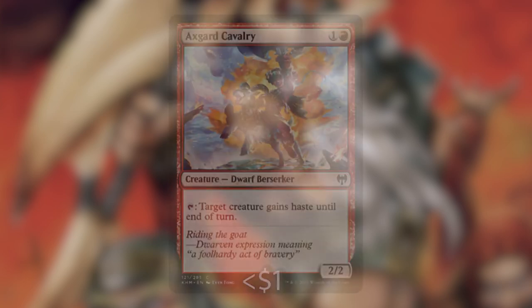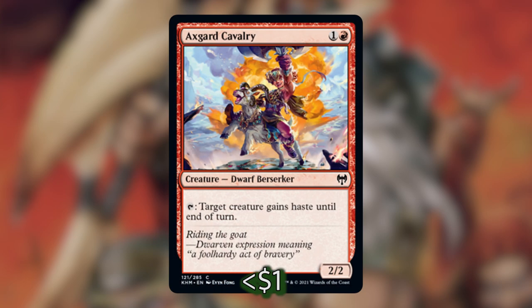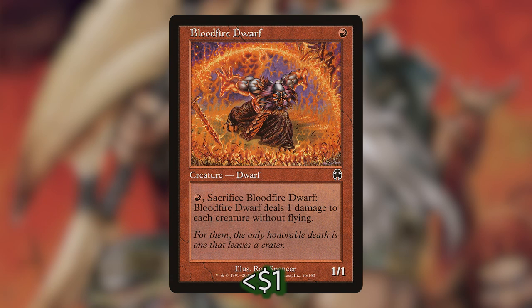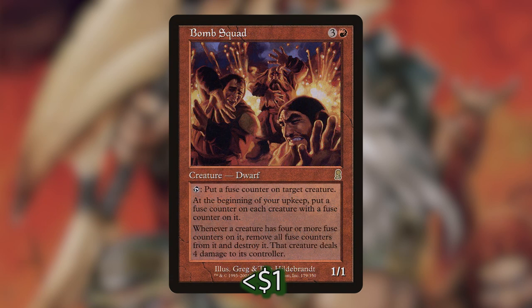Already contradicting what I just said, we've got Axegard Cavalry, a new dwarf from Kaldheim — we can tap it to give any creature haste until end of turn, which is pretty useful. We then have Bloodfire Dwarf, which we can sacrifice to deal one damage to each creature without flying. We also have Bomb Squad, which has a lot of text — we can tap it to put fuse counters on a creature, making a treasure in the process. Really, it's just in here to make treasures, honestly.